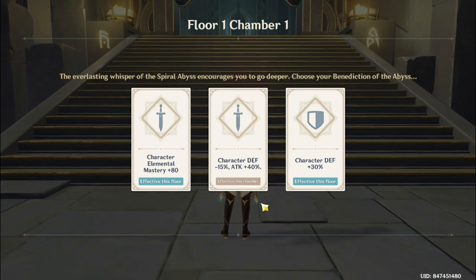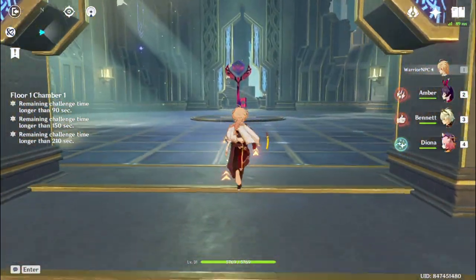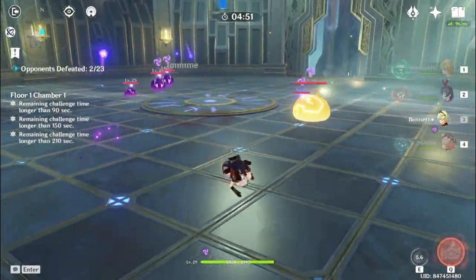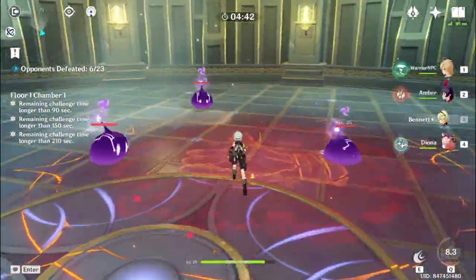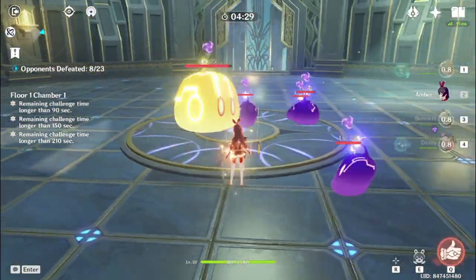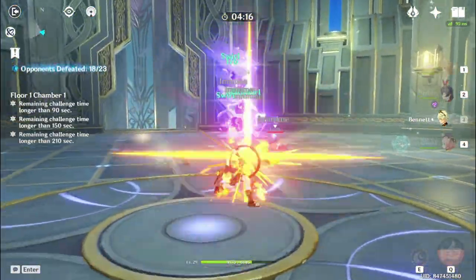Floor 1, Chamber 1. The everlasting wisp of the Spiral Abyss encourages you to go deeper. Choose your benediction of Abyss. I guess I just pick the first one — I'm not sure what I'll do then. I may have not started the challenge. Not exactly slimes. He just keeps coming — he interrupted me! Stop interrupting me! They said Overload does more damage, so if I do pyro damage, this guy just explodes. I got a chest point. The Art of War — is that a Sun Tzu reference? We're getting a lot of other video references this time.